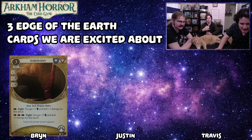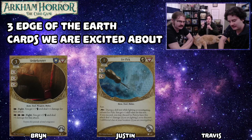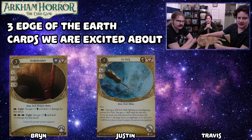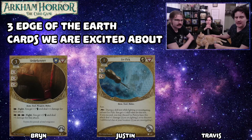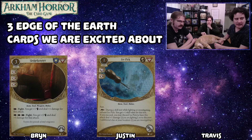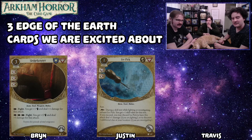Next is Ice Pick, the level three one. It's one cost, fast — during a skill test while fighting or investigating, exhaust it to get plus one skill value for this test. If you succeed, you may discard Ice Pick to have this attack deal plus one damage if you're fighting, or discover one additional clue at your location if you are investigating.